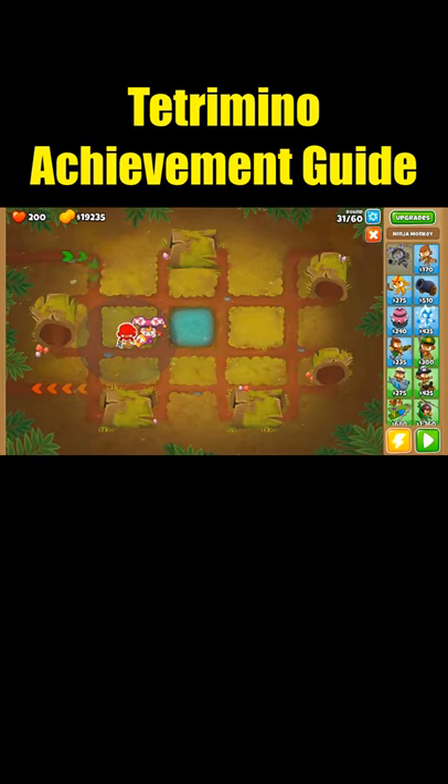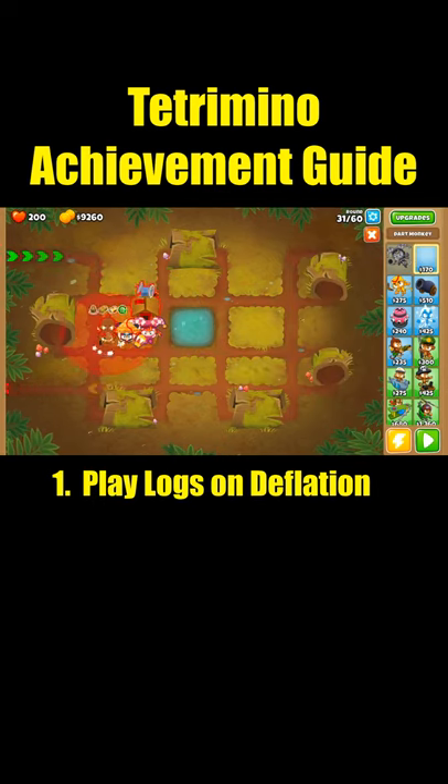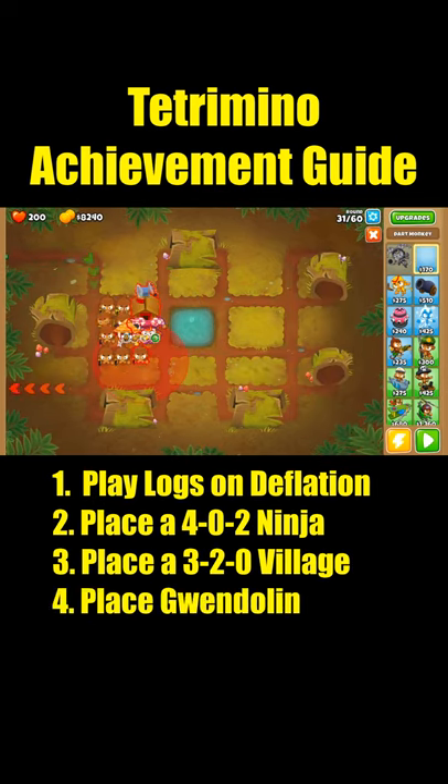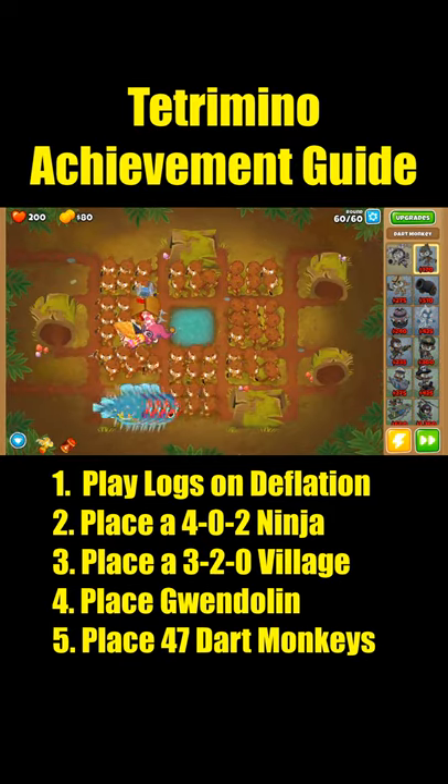You can get the Tetra Mino achievement by placing 50 towers or more during one game. The easiest way to do this is to load up logs on deflation, place a 402 ninja, a 320 village, Gwen, and 47 dart monkeys, and then complete the run.